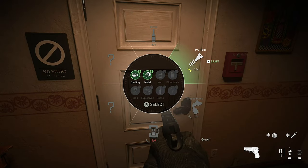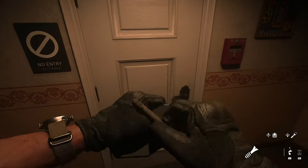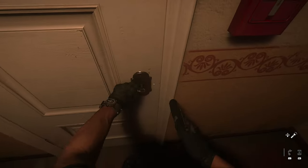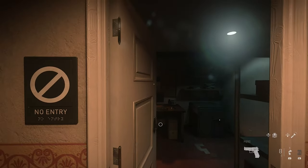If you have enough, craft your tool and force open the door. When you open the door you will see the vault. Go to it and interact with it.